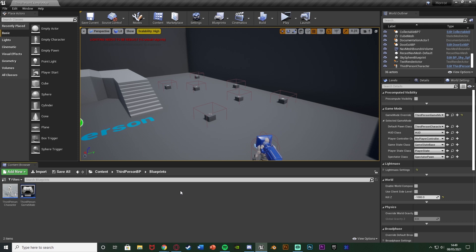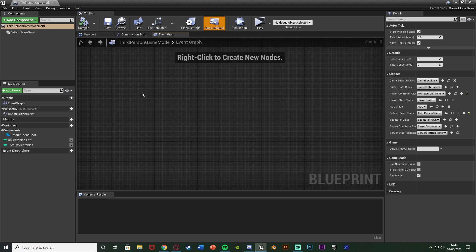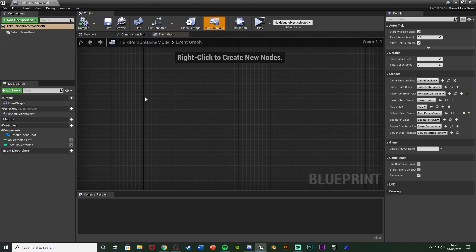As you can see here, I've already got my items placed in the map. And what we're going to do is the code we're going to do is going to be in our game mode blueprint. So we can open that up and mine is in the content, third person BP, blueprints, third person game mode. You should have one by default. And what I'm going to do here is you'll probably have some code on event begin play already if you followed my previous tutorial on collecting objects. If you do, you can just remove it.